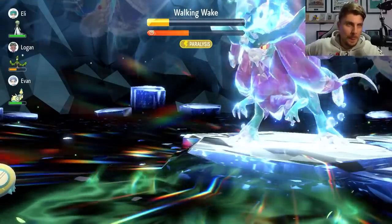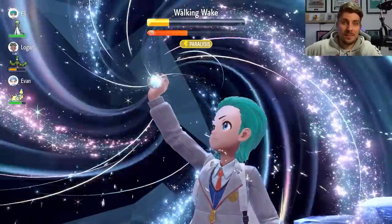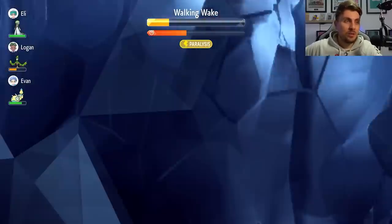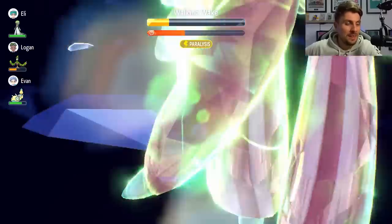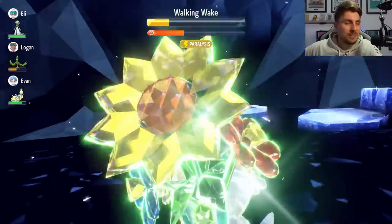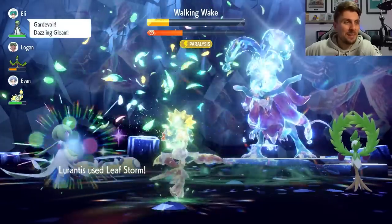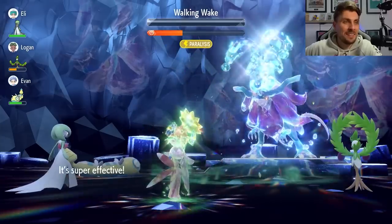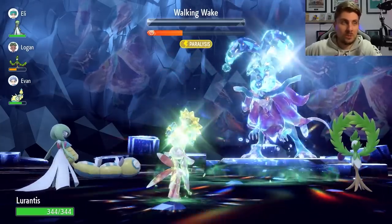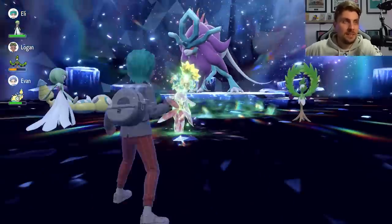We can click in with that Leaf Storm and it really only takes four turns if Walking Wake doesn't drop our stats. It's kind of funny — in a week we've covered two Terror Raid events and both of them have featured Lurantis: one against Pikachu and one against Walking Wake. Both are Electric or Water types, so it makes sense for Lurantis. You're not going to have any issues at all using this Lurantis build against Walking Wake — it is going to be as easy as that.